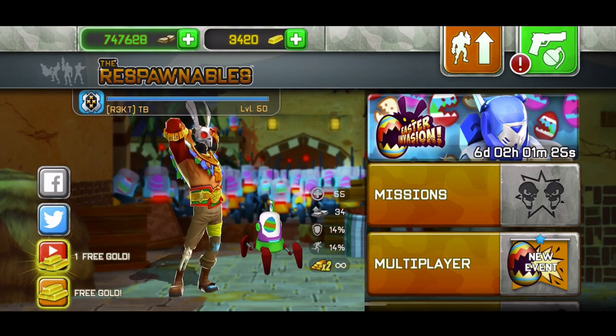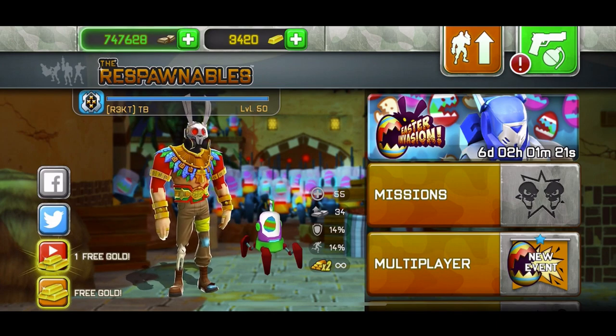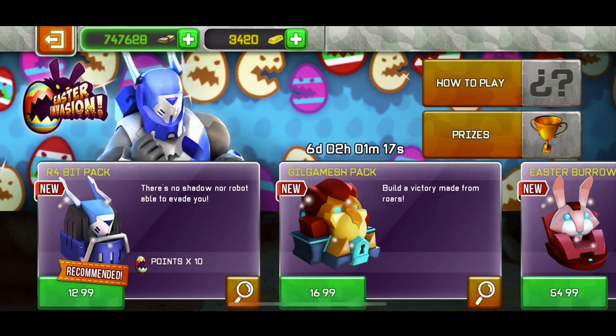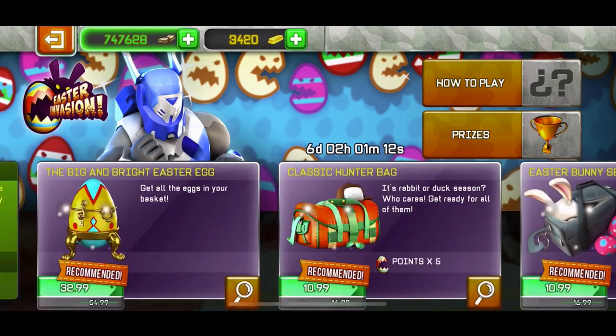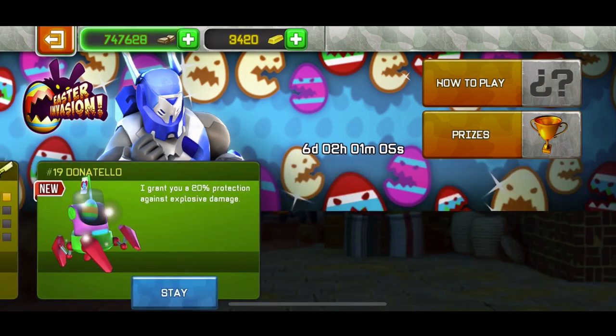So a backstory to that: every new update, new bundles come and new offers. But every Child event, new offers come — not new bundles, not new stuff, but old stuff cheaper. I reviewed last time the new update and all the new bundles. But now Child 1 finished and Child 2 started yesterday, so I'm going to be showing you the new stuff.